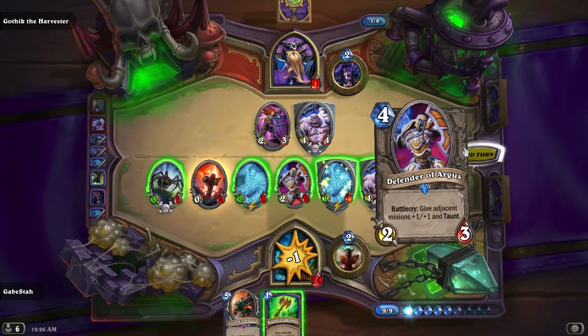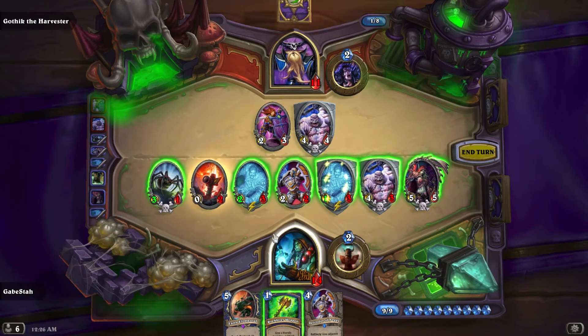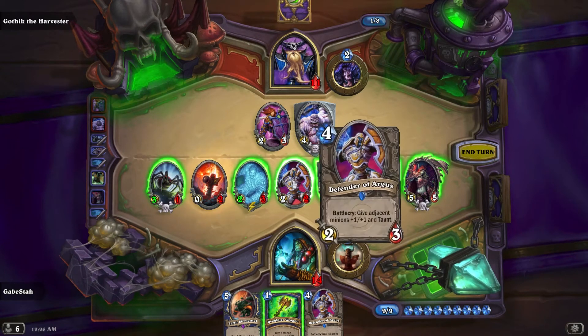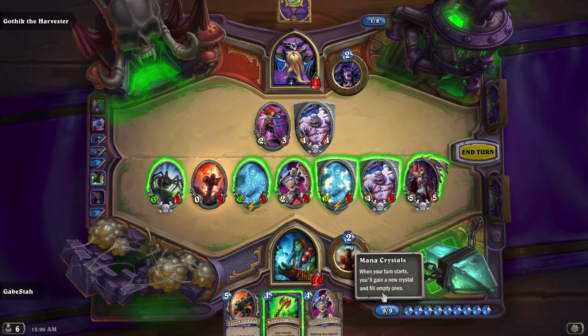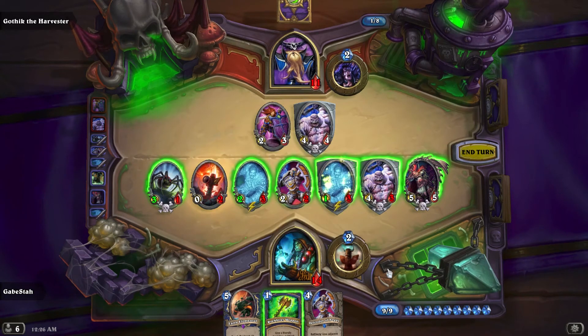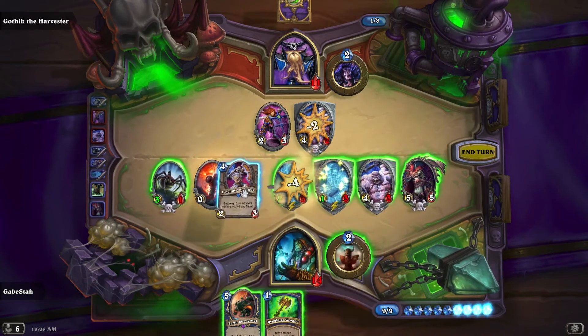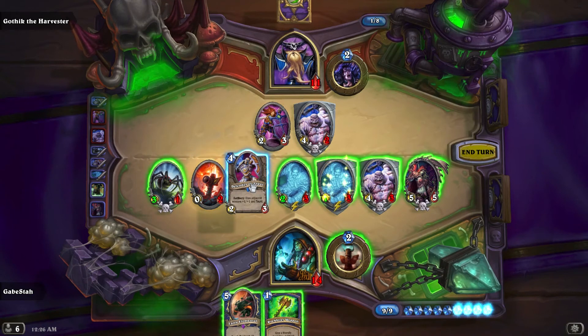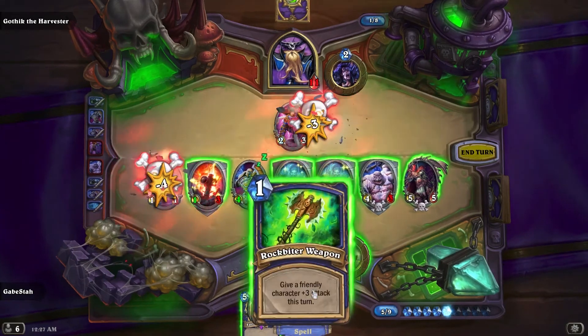Alright, so you just have to think about attack order at this point. It doesn't really matter that much — I want to use the things that are going to die of the explosion no matter what. I can attack in with one of these, then it clears my space up so I can Argus. The key is just not to use the Abomination because it will explode — two explosions will murder everything. So I'll use that and then Argus that, and then kill that. It doesn't matter.